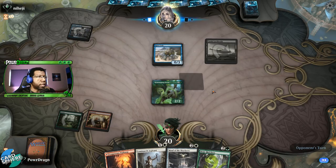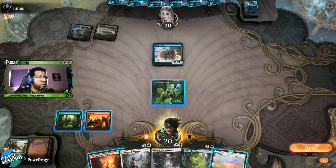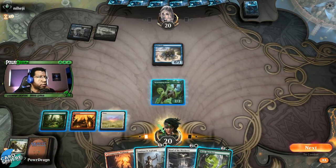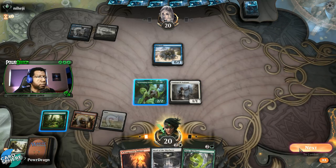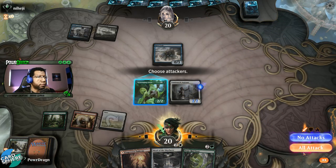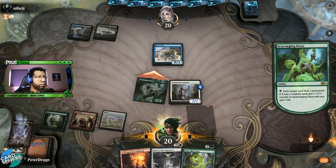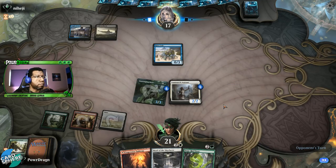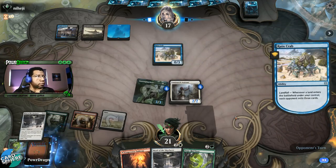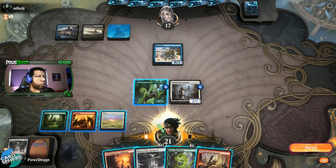Ruin Crab — well, that has potential. There's a white land, and I actually like that because we could potentially get two creatures that are protected from Heartless Act. See if they'll forget and block — nope, they opted not to. Alright, we'll remove that Bonecrusher Giant. Now we're going to have creatures big enough to punch through Ruin Crabs at least. I'm assuming the opponent's going to be sitting on a bunch of removal at this stage, but who knows.